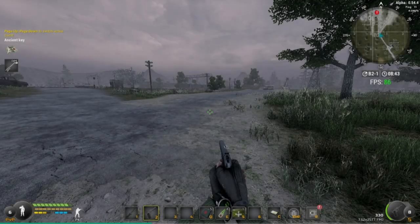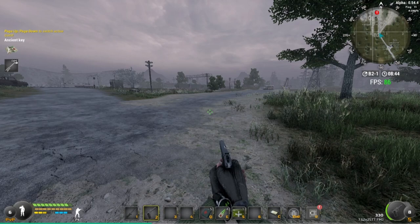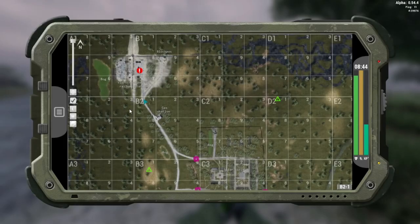Welcome to a quest guide for Will to Live Online. This is going to be on the Agent Key. I am stood in B2/1 just outside of the railway station. I'm going to run from here — I'll assume you've already run up here anyway. There'll be timestamps in the description below if you want to skip to exactly where the key is.